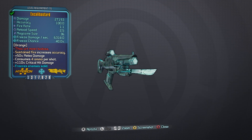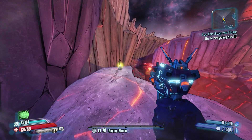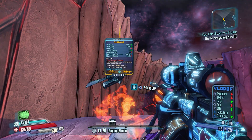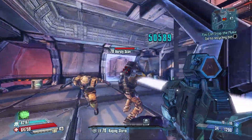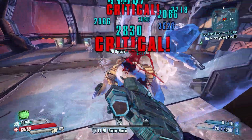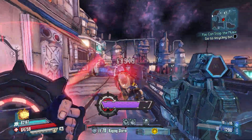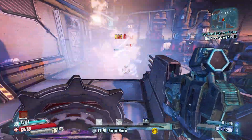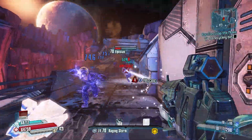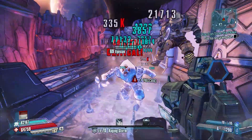Coming in at number 9, let's jump to the Pre-Sequel and cover a weapon I loved: the Excalibastard. Much like the Lasco, this was a weapon hidden on the outer edges of a map called Stanton's Liver. This gun gave you a 100% freeze chance, and by stabbing a frozen enemy with it, it would create a singularity that pulled in enemies and then did a cryo nova. This would add a much-needed melee weapon and another good laser to Borderlands 3 — I think it would be an absolute blast.